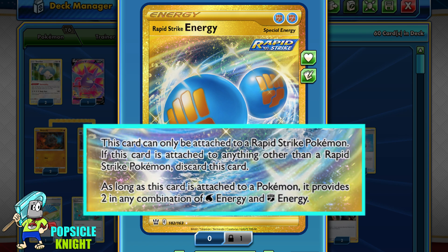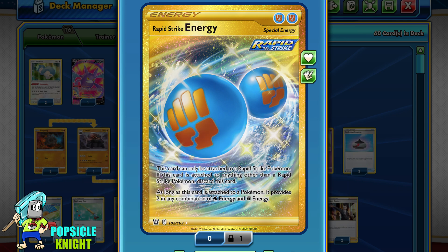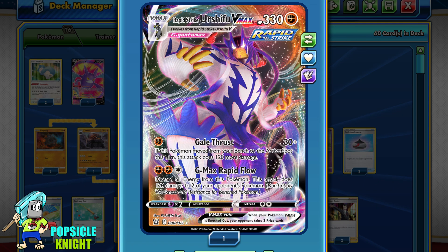The Rapid Strike Energy can only be attached to Rapid Strike Pokémon, and it provides 2 in any combination of Water and Fighting Energy. So this will act as 2 Fighting Energy for our Rapid Strike Urshifu. I'll have a full set of these, which makes for a rapid setup so that Rapid Strike Urshifu can even deal key knockouts to weaker Pokémon, which can really disrupt our opponent's setup.